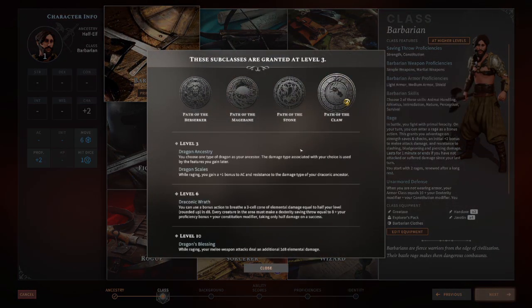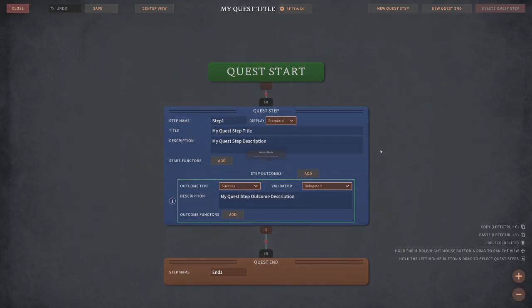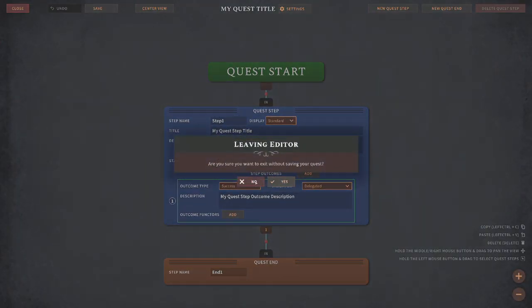You can pick up Solasta's Lost Valley DLC when it launches tomorrow, April 14th, 2022. A little birdie told me that it's going to cost $13 on release, which is a pretty sweet deal considering how much this adds to the base game, and that there's going to be a week-long sale on release for the base game and previous DLC.